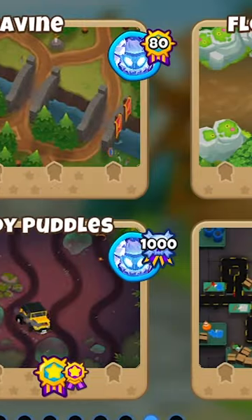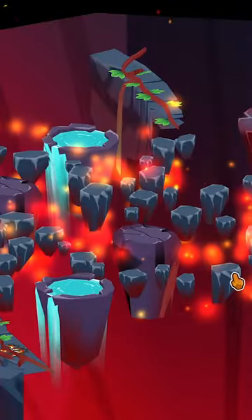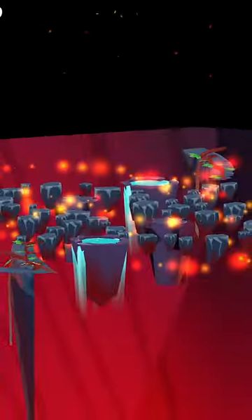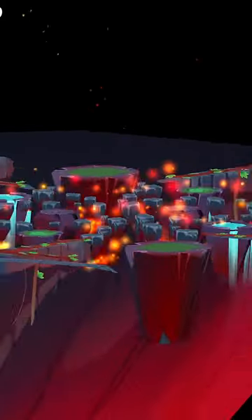Breaking secret boundaries in Bloons TD 6, Part 3. Infernal, the map, looks like a beautiful red diamond if we zoom out all the way, and the platforms just look really cool at this angle.